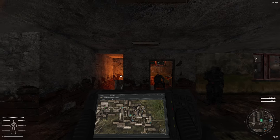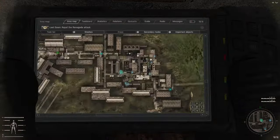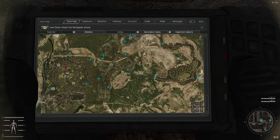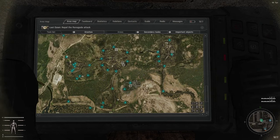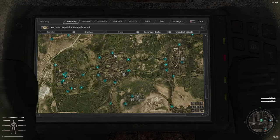Hello everyone and welcome back to our Stalker Gamma Invictus run. This is episode 6. Last episode we started out in the Clear Sky base in the Great Swamps. We had a little run-in with some guys with exosuits and rocket launchers, so we ran like hell all the way into AgroProm. We did some missions for the military.